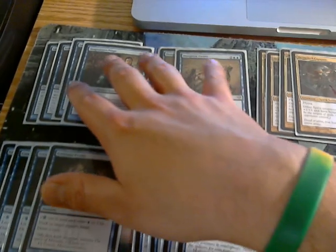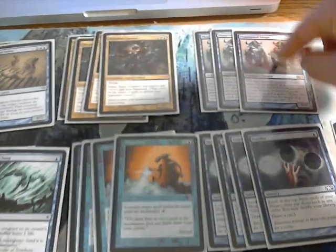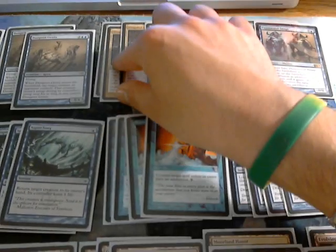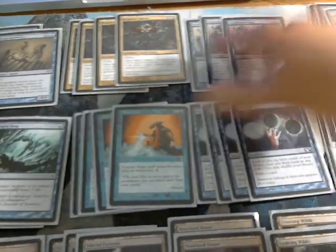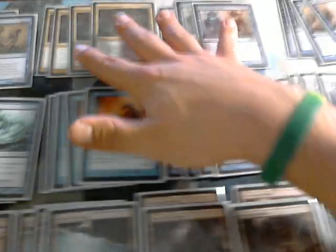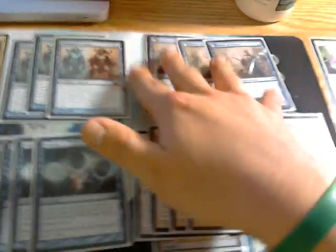Moving up to the creatures: we still have four Snapcasters. Here's basically the new package along with the re-addition from old Delver of three Phantasm Images. We have two Dungeon Geists — great new card. The Captains, which are good in the mirror and pump our spirits like crazy. Then the Phantasm Images for the turn-five play of copying the Captain and basically blowing their face up with spirit tokens. And of course we have the namesake of the deck, Delver.